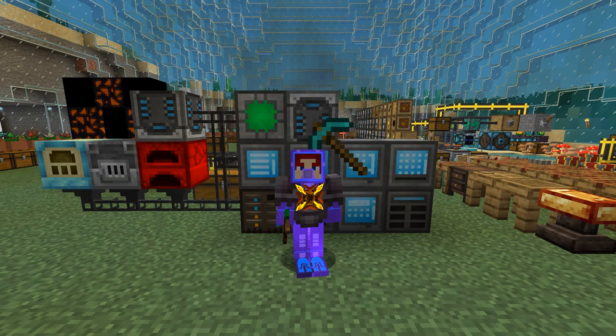Hello everybody and welcome once again to Feed the Beast Ocean Block. Today we are going to do something with Botania. You may have noticed that I have set up refined storage — the reason I had to set up refined storage is because I used the tool from Draconian Evolution with an area effect and broke all my chests. Anyway, let's get started.